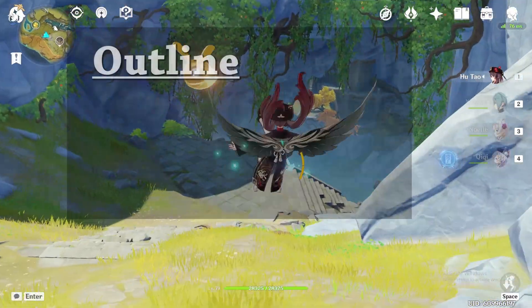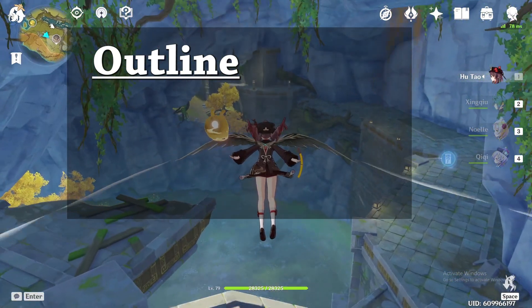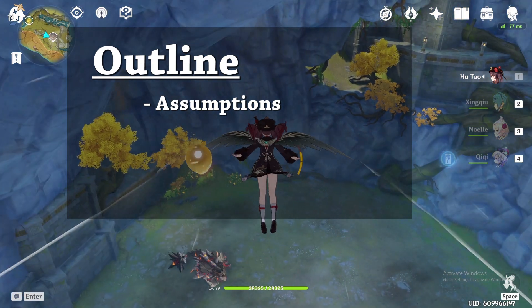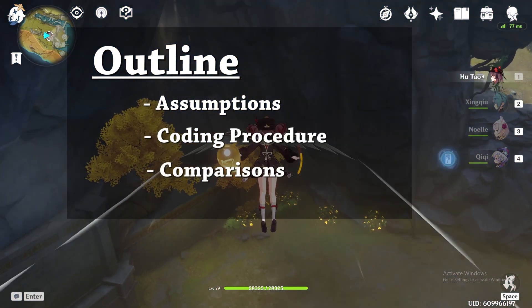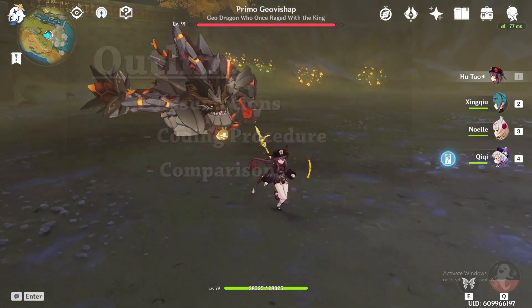Hey guys, in this video we're going to look at a comparison of Hu Tao's spears not considering elemental reactions. We will look at the assumptions that were made in order to generate these numbers, the coding procedure, and finally show a comparison plot and the ideal optimal substat distribution that we want to aim for.